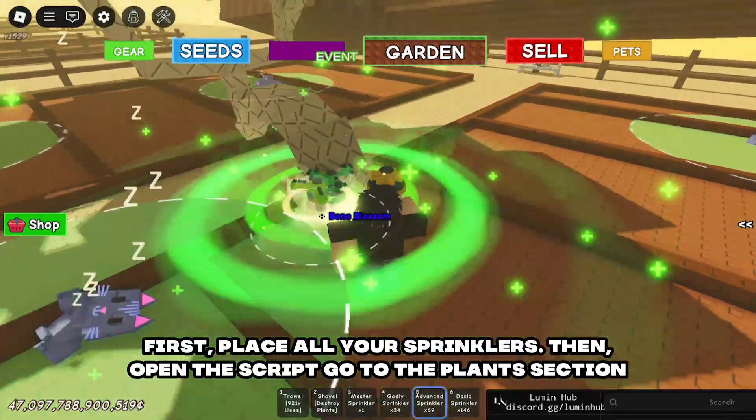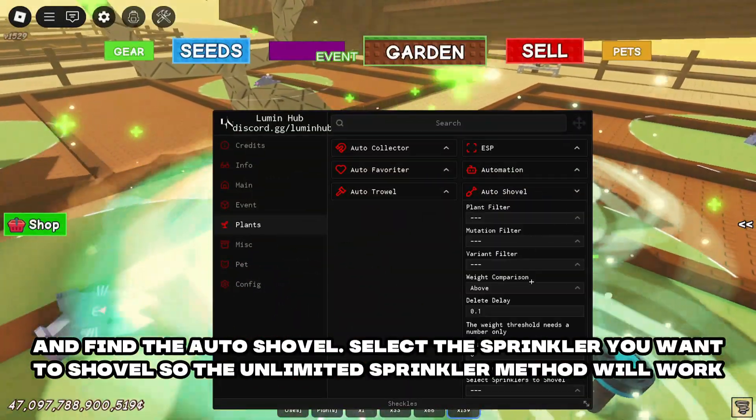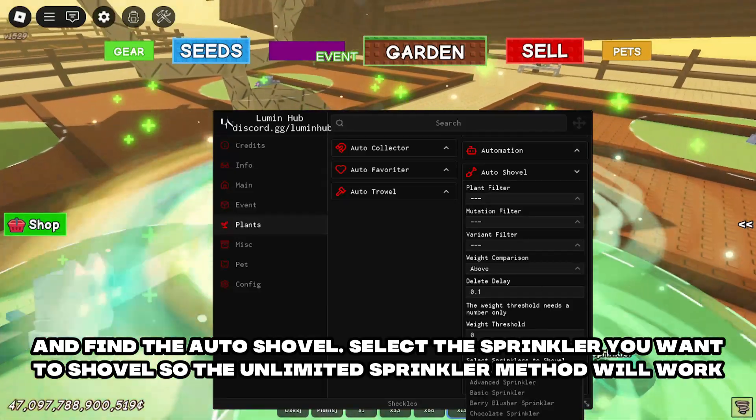First, place all your sprinklers. Then open the script, go to the plants section, and find the auto shovel. Select the sprinkler you want to shovel so the unlimited sprinkler method will work.